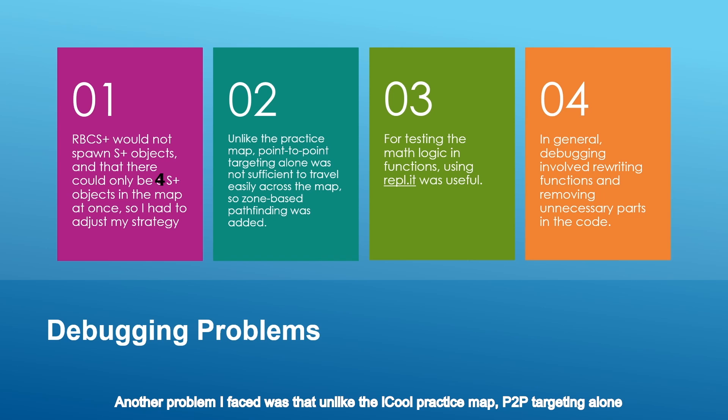Another problem I faced was that, unlike the IQ practice map, point-to-point targeting alone was not sufficient to travel easily across the map due to the issues mentioned earlier, so I had to quickly add zone-based pathfinding to my algorithm for it to function properly. To test the math logic in my functions — since it is quite easy to make mistakes in the calculation of angles — using Replit was useful to debug and test my functions. In general, debugging often involved rewriting functions to make them more clear and removing unnecessary parts of the code which clutter it and make it more confusing.